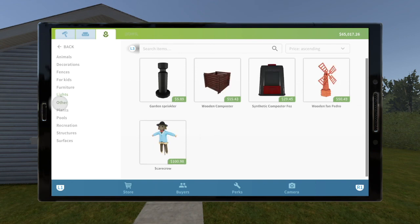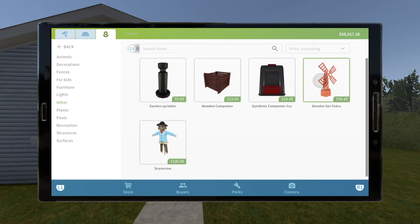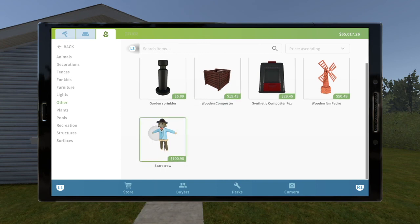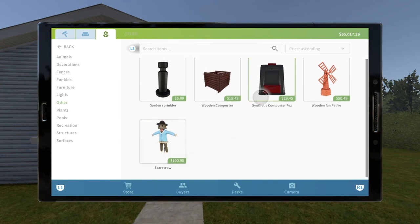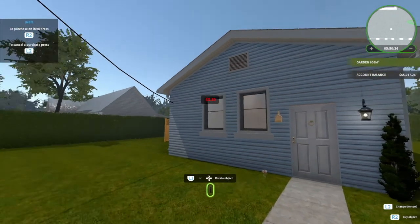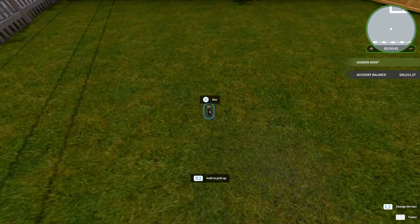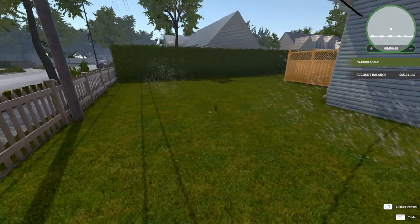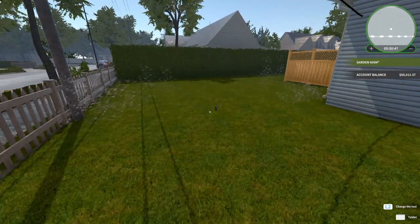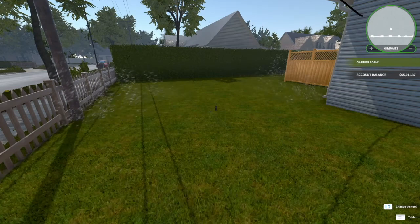Next we'll go to 'other.' This is just kind of — I think they have this in the House Flipper one — just a random thrown together kind of thing. I don't know why, like, this technically could have went into decorations. Some of this stuff could have really been more of a decorative thing. I don't know if this sprinkler works — I don't think it does — so it's more decorative anyway. But actually it does work, so that could be like a decorative water feature. It probably could have just gone into that category.